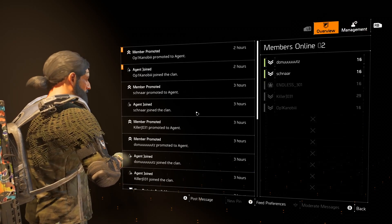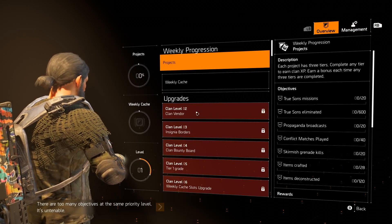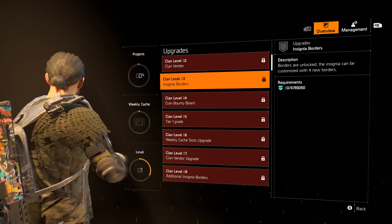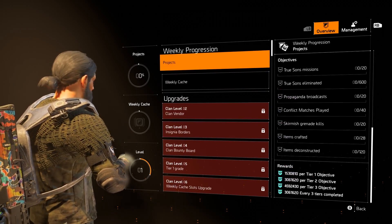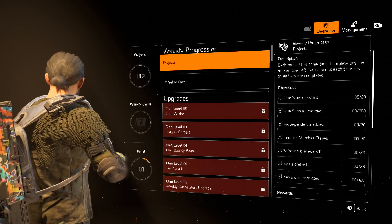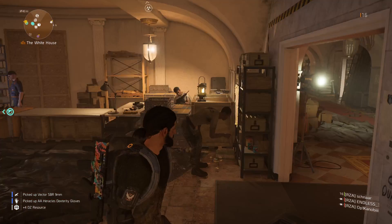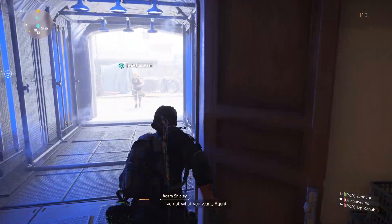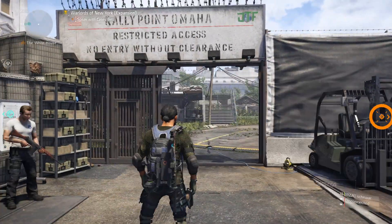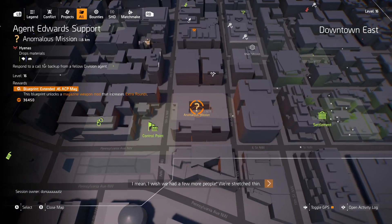We've got clan information — this is just all that info there. Progression — we still haven't got any progression, but this is our clan. It looks as though the level is going up slightly, but still don't see much progression there. Hey Shna — what do you think about doing a little bit of an Anomaly mission? Nah, you should use it.